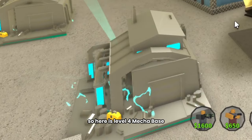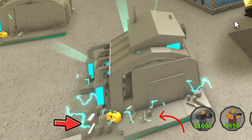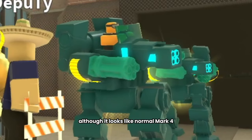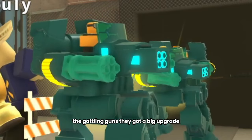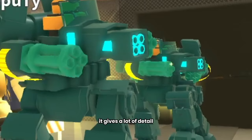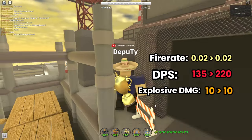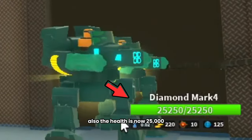Here is level 4 Mechabase. Compared to level 3, it has more details — a bunch of equipment, wrenches, and random stuff around its garage. The unit looks really cool; although it looks like normal Mark 4, it is covered in blue with gold particles. The Gatling guns got a big upgrade, and I love the ammo hanging out the side — it gives a lot of detail. The stats: fire rate is 0.02, damage is 220, explosion damage is 10, range increased to 125, and the health is now 25,000, which is insane.